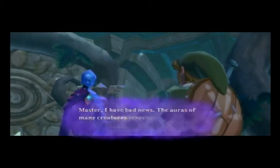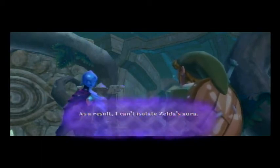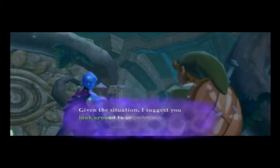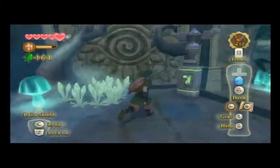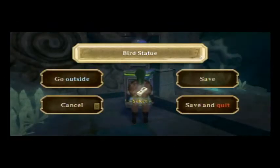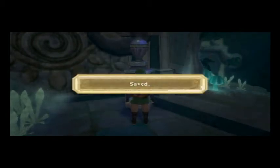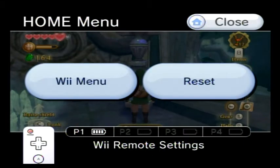Fi reports bad news: the auras of many creatures resonate throughout the temple and she can't isolate Zelda's aura, so we won't be able to track her down here. Given the situation, she suggests looking around to see where we should move next. And yes, there are save points inside the dungeon, but we're going to end it here, guys. When we come back, it's finally time for our first temple — the Skyview Temple — and we'll see what we can do about finding Zelda. Find out next time on Let's Play The Legend of Zelda Skyward Sword. This is DKS3A, a crazy gamer, signing out.